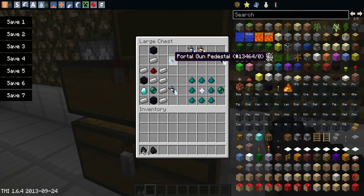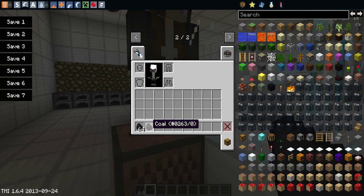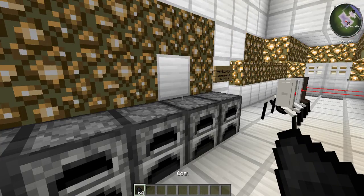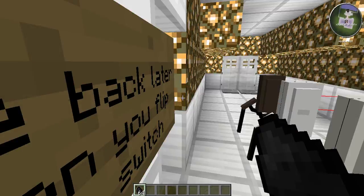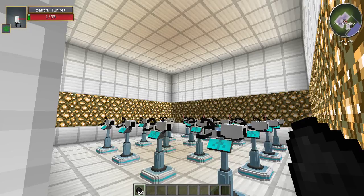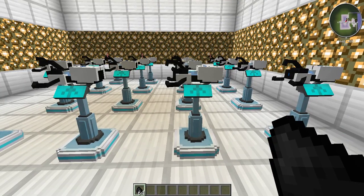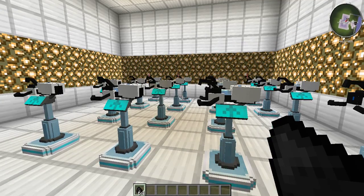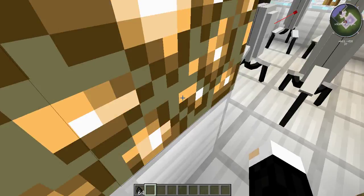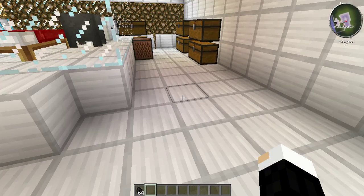The first crafting recipe we have is the Portal Gun Pedestal. We are on a map I found online — I'll have the link to the map — but this map has the Portal Gun, it's basically the first Portal game. Here is the Portal Gun Pedestal and what it looks like. This came in the map, and it's a room with a bunch of awesome Portal Guns. Let's sneak past our turrets, just like in the game.